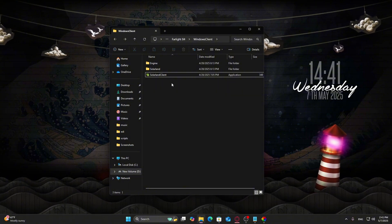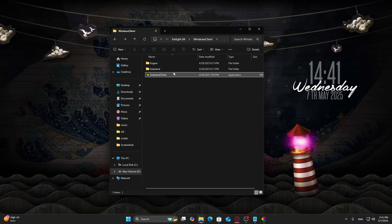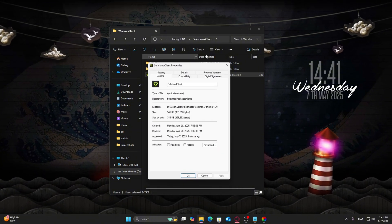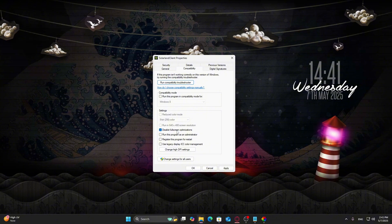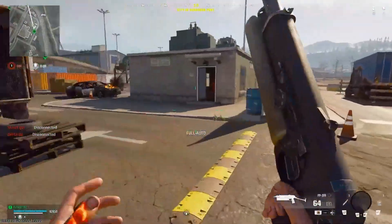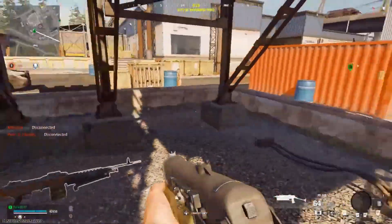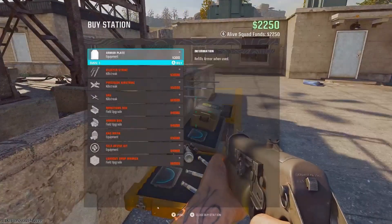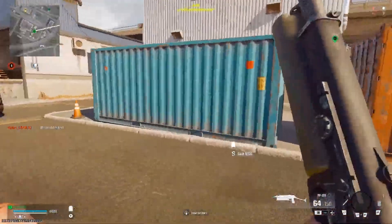Bonus Windows Optimization: Disable Full Screen Optimizations. This last step is a hidden gem for FPS players. Go to your game's installation folder, right-click the game's .exe file, and choose Properties. Under the Compatibility tab, check Disable Full Screen Optimizations. Windows tries to optimize full screen apps with overlays and composition buffers, but this can add input lag and mess with frame pacing. Disabling this forces true exclusive full screen mode, giving your GPU direct access to the screen. It's especially noticeable in games where reaction time matters, like shooters, fighters, or rhythm games. You can also optionally check Run as Administrator if you experience input issues.